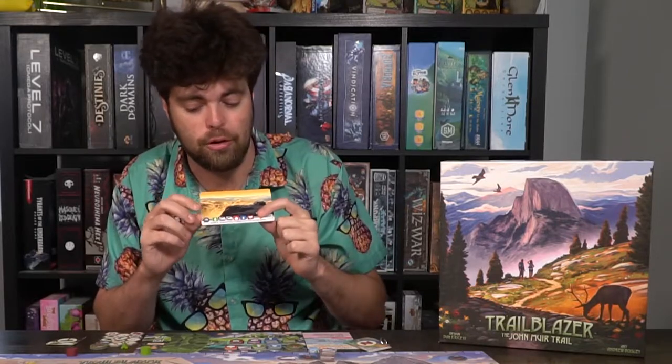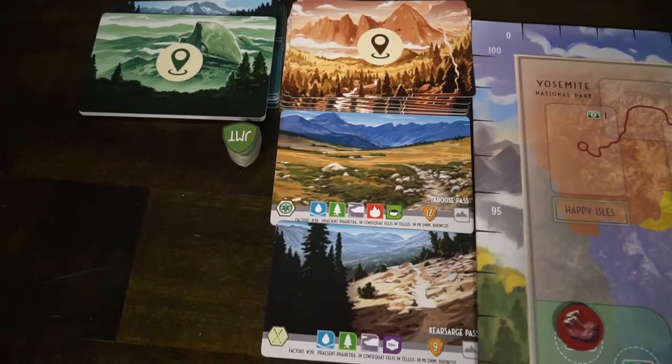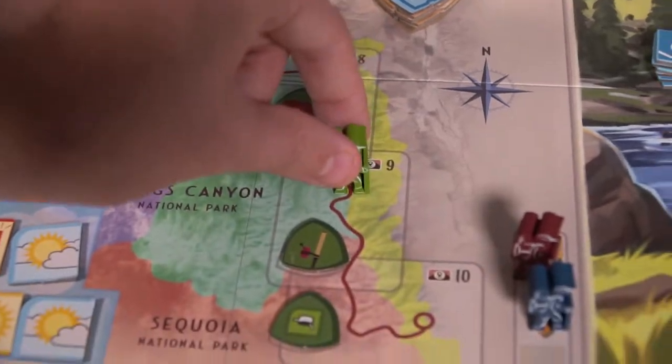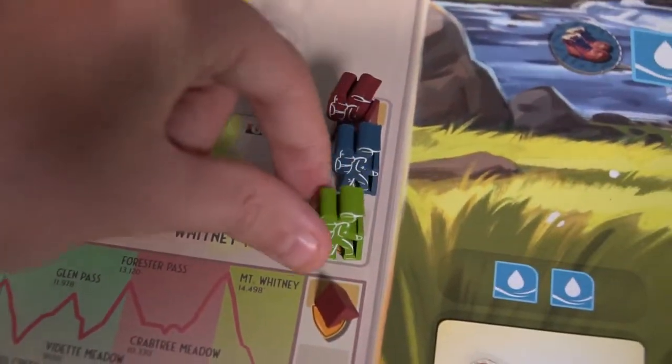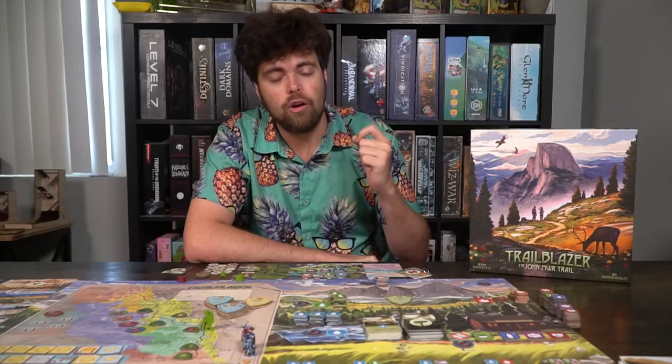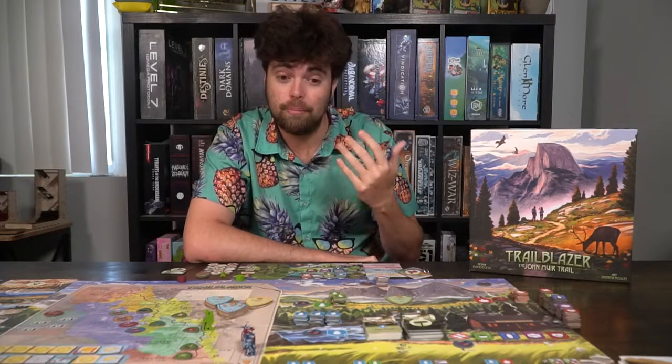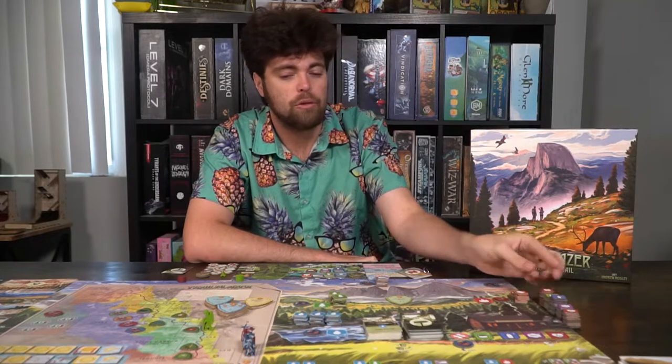Location cards cost more but give you more victory points, a unique bonus objective on your board, and a unique backpack item that can either move your tent or place it on your board. Your main objective is to get through the trail and reach Mount Whitney. If you can make it all the way there, that solidifies your win. If you do not make it by the 12th round, you simply cannot win. You're forced to move at least 10 spaces on the track out of 12 rounds, and if you can't pay for resources, you'll take negative condition tokens.